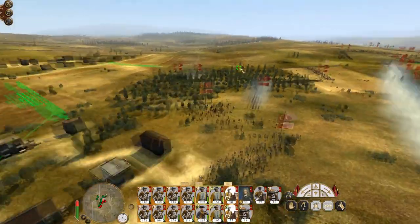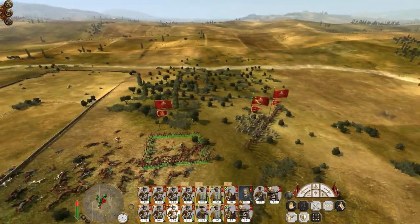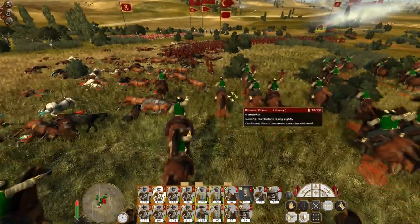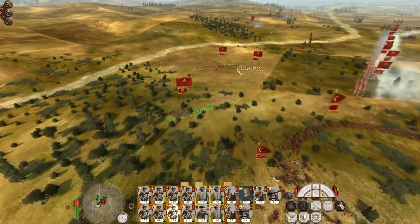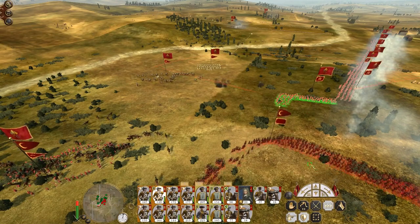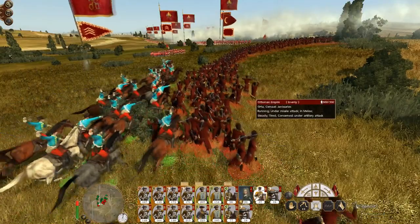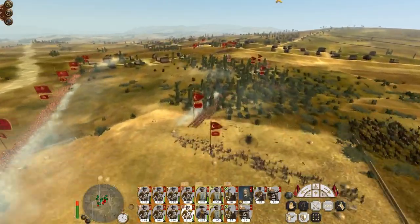They've committed their horsemen to a degree. Just run everyone away from these Janissaries. The Mamelukes are going to chase them down. Deploy them into square. Destroy the Janissaries — let's push these guys in. Charge the general's cavalry in as well. I don't know what problem my infantry have with actually doing stuff.